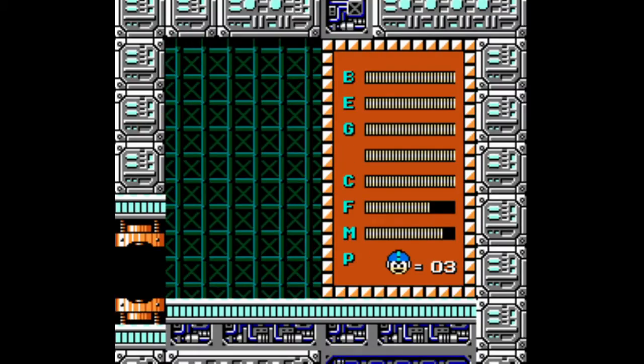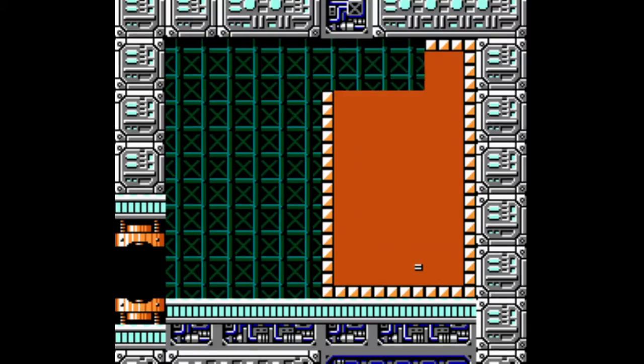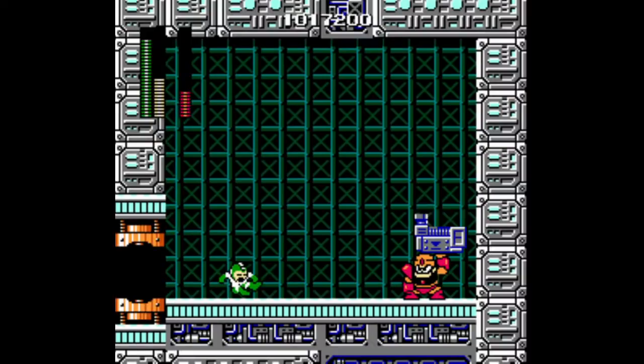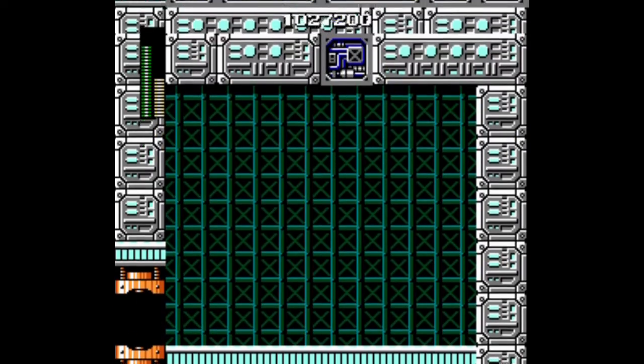We didn't have the Ice weapon when we fought Fireman previously, so we're going to use a similar strategy — it's just going to be a little bit easier this time. Once Fireman is dead, switch to the Elec Beam so we can take out Iceman. Remember to hit Iceman right away, and then two more shots will finish him off. If you're worried about Iceman, you can mash Select and use the Elec Beam trick on him. The final fourth boss in the gauntlet is Gutsman. We can use the Bomb weapon — three bombs will take him out. If you don't like the Bomb weapon because it's slow, feel free to use the standard shot; it's a viable way to kill him as well.